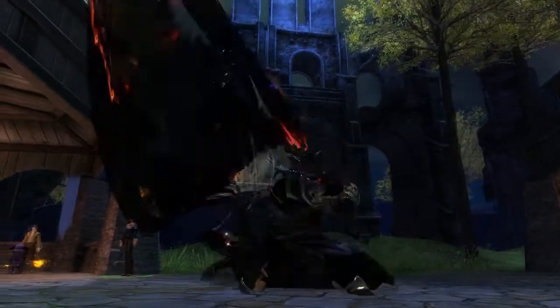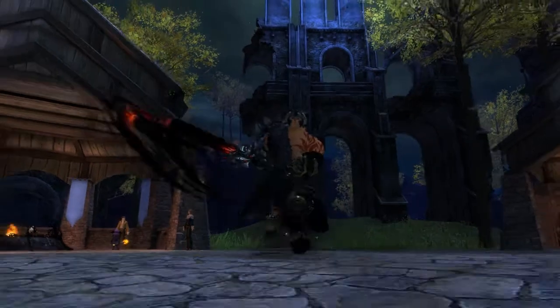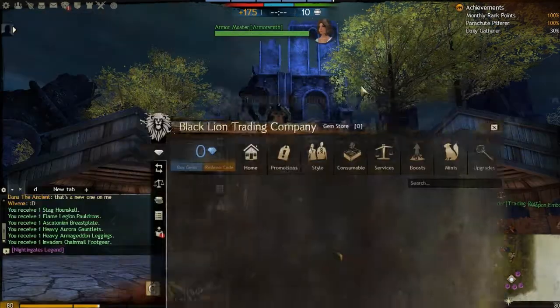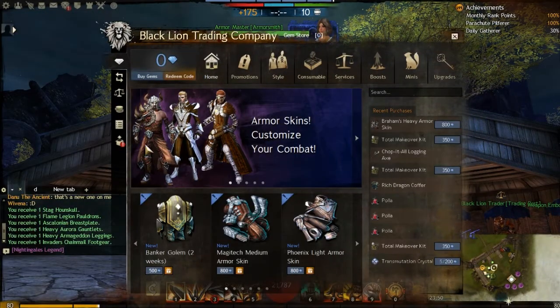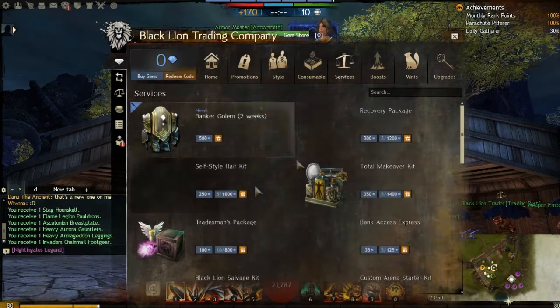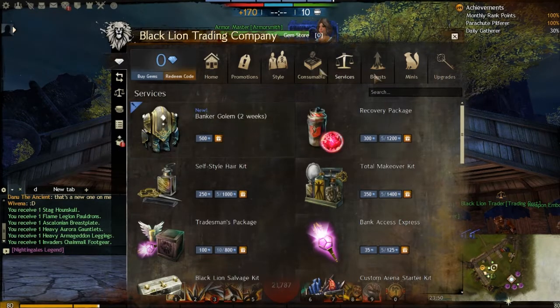I got a legendary — what you going to do about it, son? So if you want this, you can buy it right now in the gem store. There's a preview model. You can buy a banker for two weeks because that's really handy, but 500 gems for a non-permanent banker — forget that.